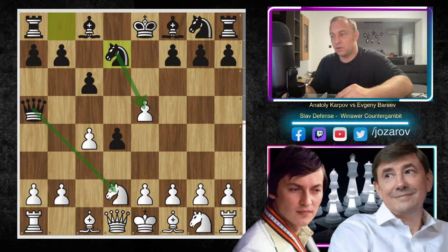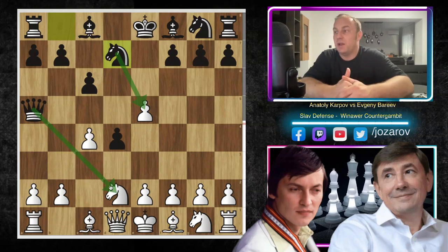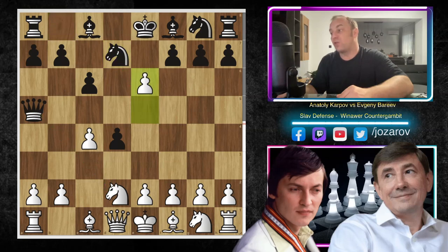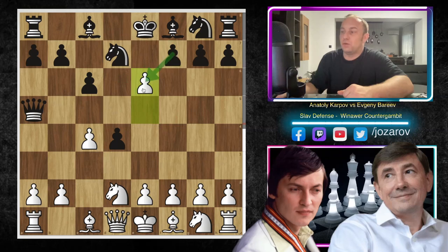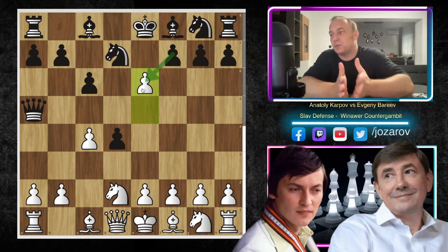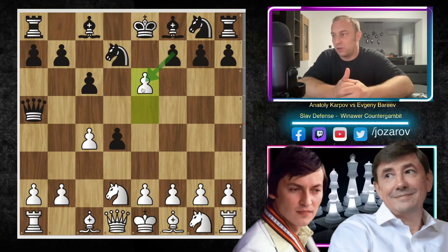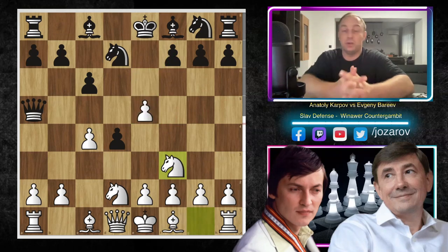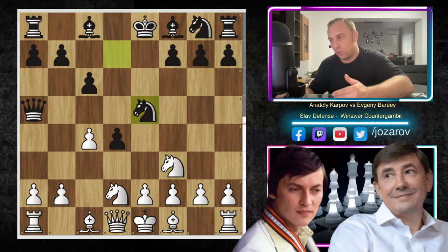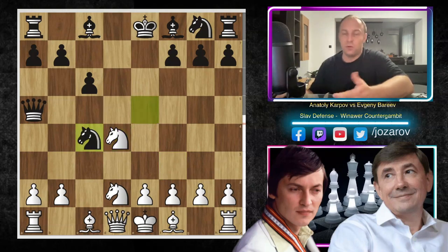White's problem is this advanced pawn on d4, which creates a space advantage for Black — a pawn occupying White's territory. After queen to a5, knight to d2 was played by Karpov, and here knight to d7 by Bareev — he doesn't want to retreat the queen because it paralyzes White's development on the queenside. Then Karpov tried e6, giving up a pawn with the idea to weaken Black's pawn structure in front of the king.